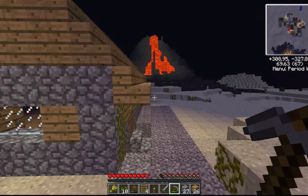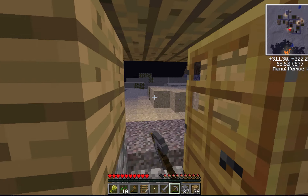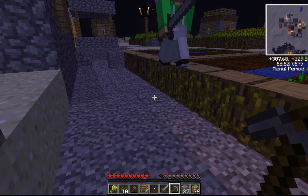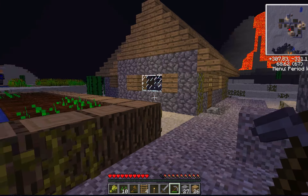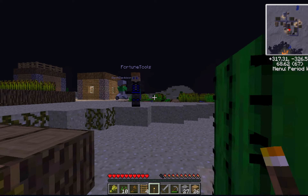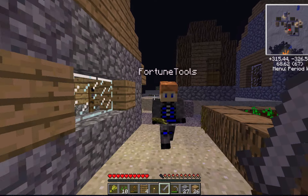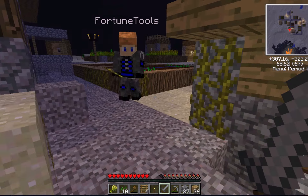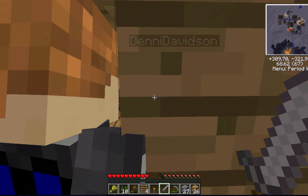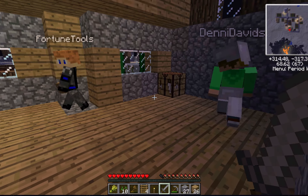Oh, there's an enderman walking inside that house! Where'd the crafting table go? Oh, I took it. It's nighttime — help me, help me! I only have two hearts — that's why I'm running away. I actually failed. Danny, give me a crafting table, I don't want to waste my wood.